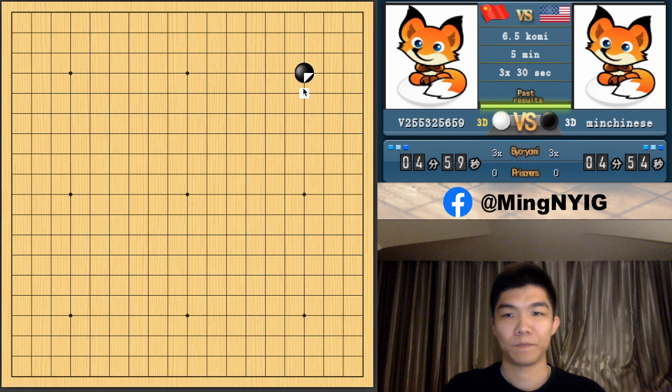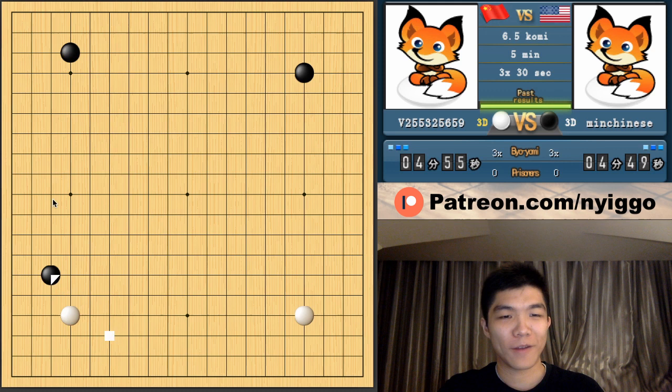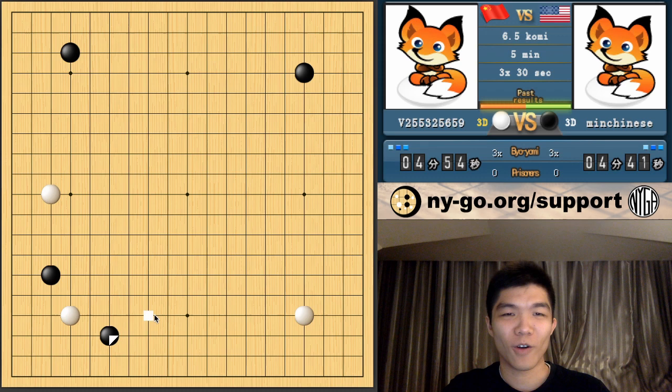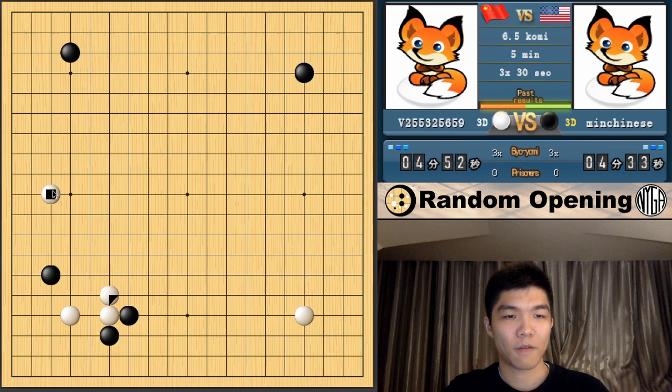Alright, here we go then. My first opponent — a bunch of numbers. This is exciting. Okay, in the case where the opponent... Oh, nice. He played the four-four. I hope he defends. Ah, no — the first time I'm not able to do it. Oh well. It's not all the time where you actually get to play the opening anyway. So going by the rules, since this is a kind of far-away pincer, I think I'm okay with just taking the corner.